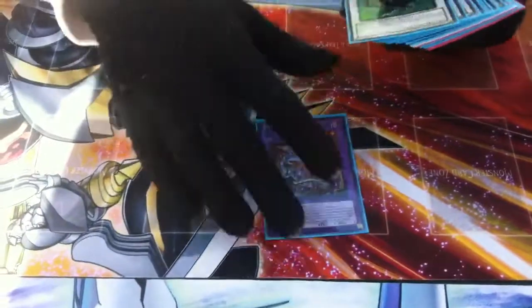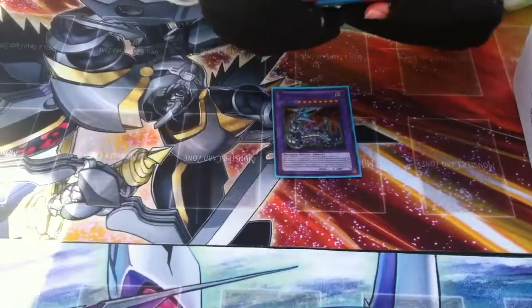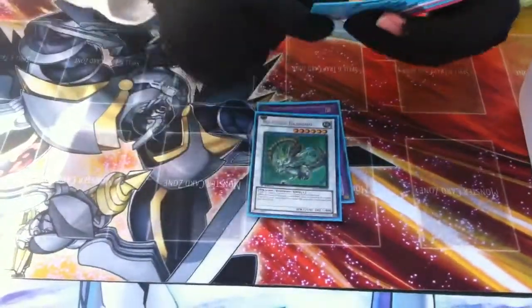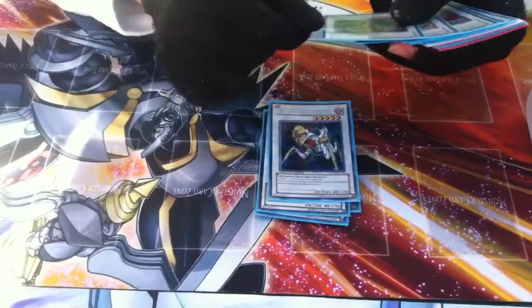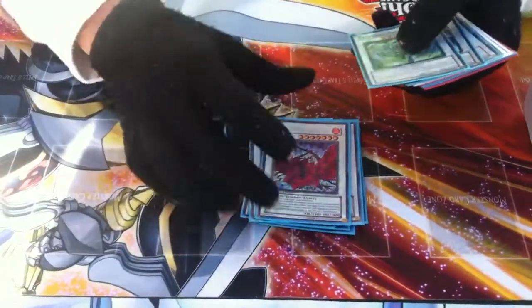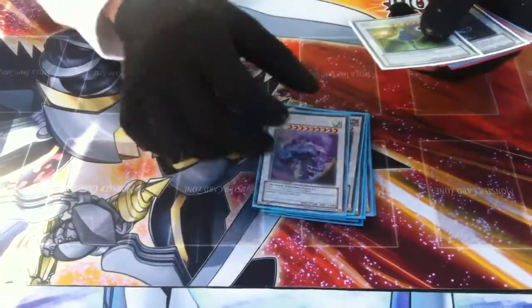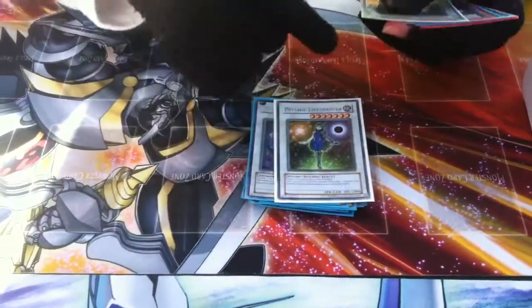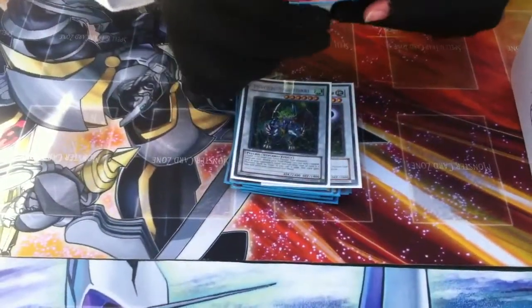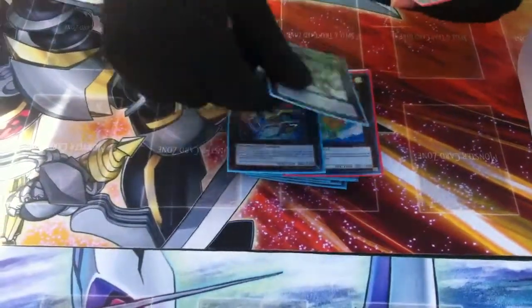Extra Deck: 1 Chimeratech Fortress Dragon — and we're sorry guys, we don't have a side deck, but you would side deck Cyber Dragons to access Chimeratech. 1 Barbaros, 1 Beast, 1 Catastor, 1 Arcanite Dragon, 1 Iron Chain Dragon, 1 Black Rose Dragon, 1 Stardust Dragon, 1 Scrap Dragon, 1 Mist Wurm, 1 Psychic Lifetrancer — and then the final Synchro, 1 Thought Ruler Archfiend. And for Xyz, you have Leviair, Zenmaines, and Wind-Up Zenmaster.